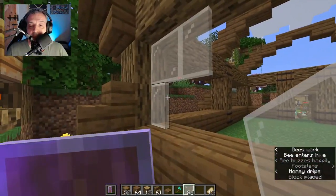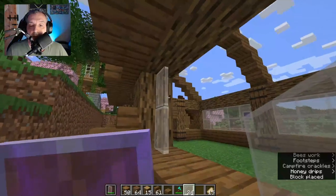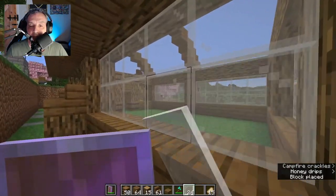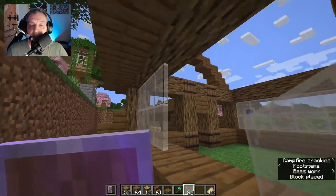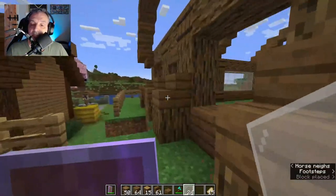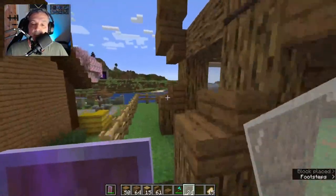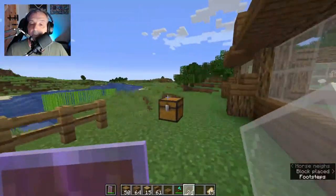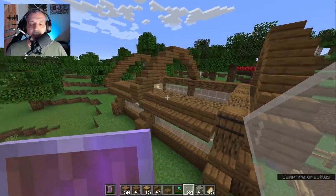We can look at decorating the outside as well, which is going to be pretty cool. Let's finish the glass quickly and then move to finish the roof, which is going to be glass as well. By the way, if you don't have panes or don't want to use panes, you can just put normal glass — that's not an issue. Do it the way you want — that's the magic of Minecraft.